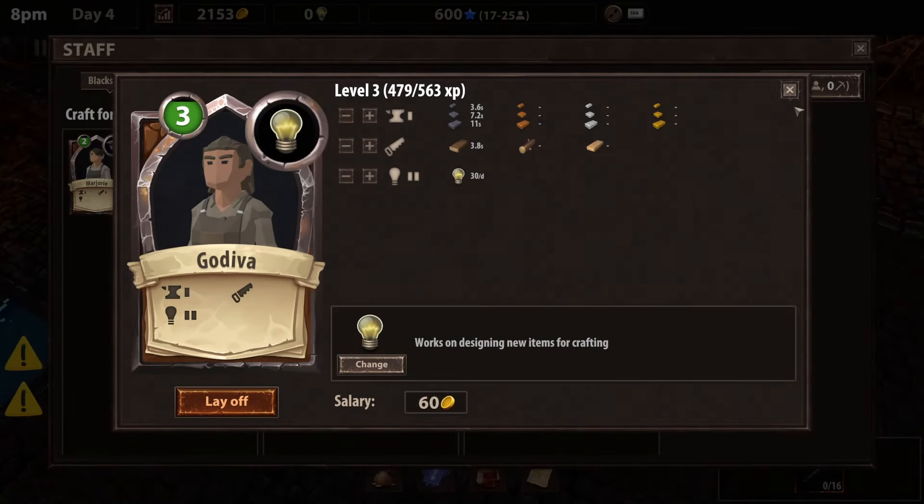Made some money today — made some money! Angry customers: zero. Get this next day going. I need 25 of these knowledge points — I forget what they're called. Blacksmith points? Design table points? Maybe?